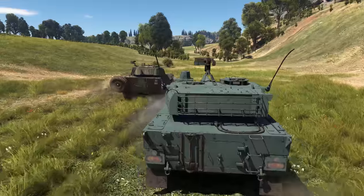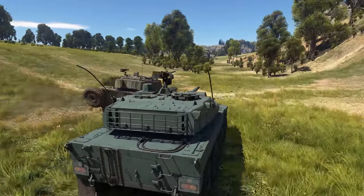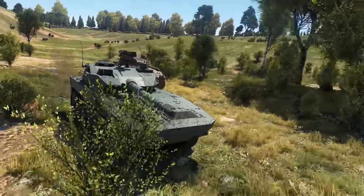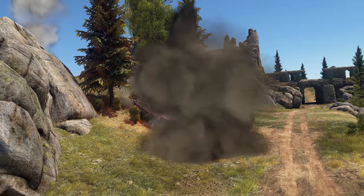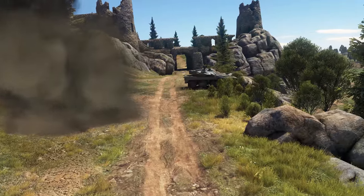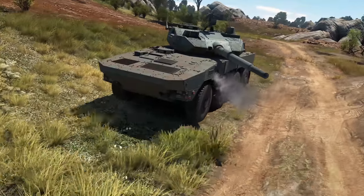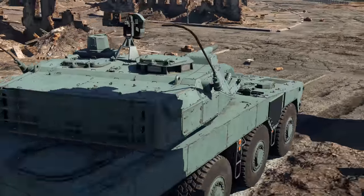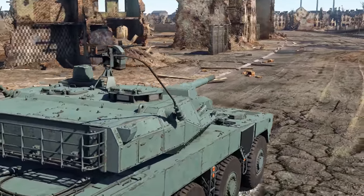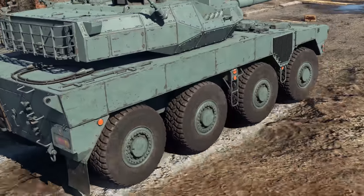In one of our recent videos we compared the Japanese Type 16 and the Italian Centauro Romo. In the end, after much testing, the Japanese vehicle emerged victorious, making us think — why don't we tell you about it at length in Metal Beasts? The Type 16 is a wheeled tank destroyer sitting at BR 9.3.